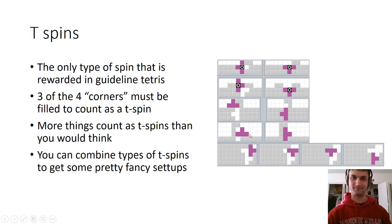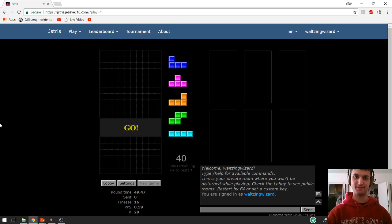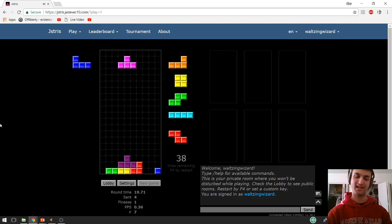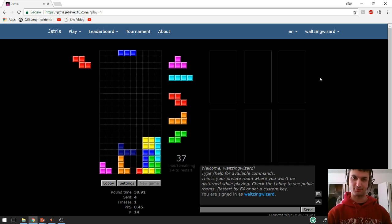So let's start with T-spins. This is just a regular Jstris client. Let's set up a regular T-spin double first. So of course I'm going to set it up in the usual way, and when I drop it, first I'm going to not cancel the lock delay. So you see there was a little bit of time in between the twist of the piece and when it actually locked in and cleared the line. I'm going to set up another T-spin double and show you what happens when you cancel it because it can get a little bit faster that way.